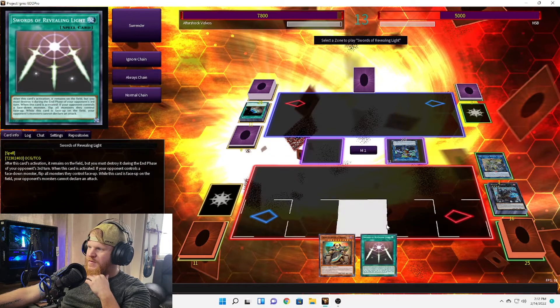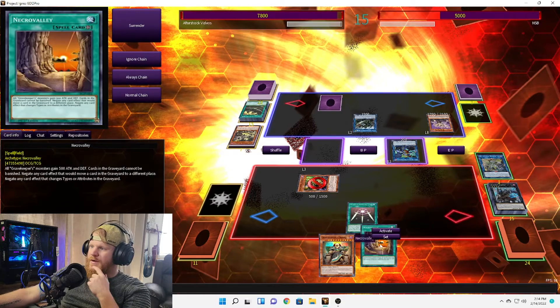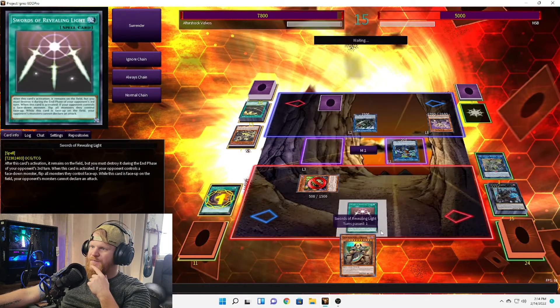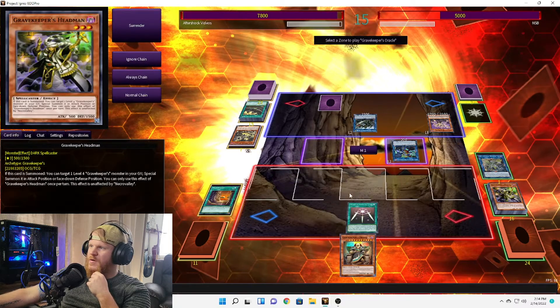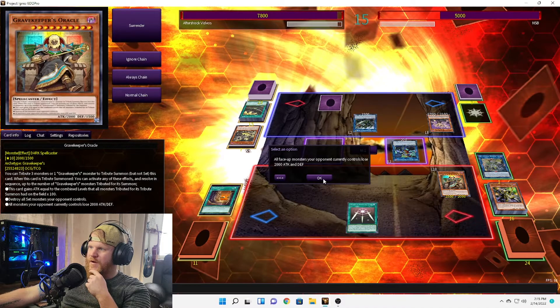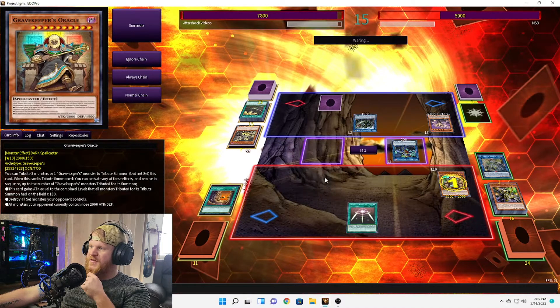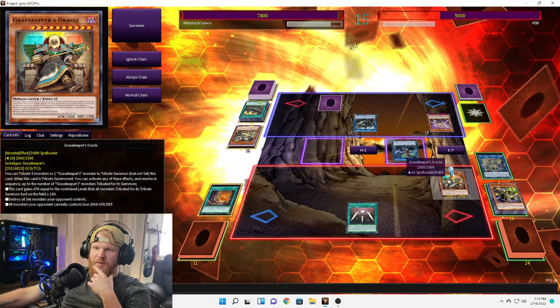Swords kind of helps. Let's get Necro Valley back up and normal summon Grave Keeper's Oracle. Activate it — all face-up opponent's monsters lose 2,000 attack and defense. The attack and defense loss is permanent. Let's attack.